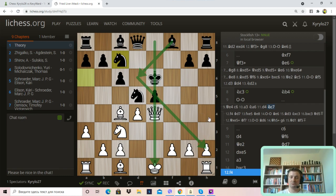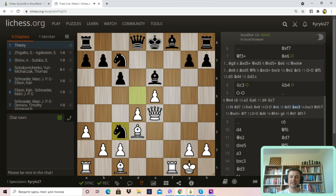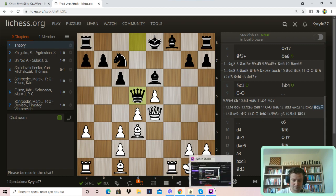White will open the e-file and help develop the bishop faster, but black will be able to create some troubles later. Even f4 and then take with this pawn — after this continuation, black is still undeveloped, but right now they have an extra piece and I can't find a very strong attack for white. So it looks like no troubles for black after Queen e4, which is why it's not the best.